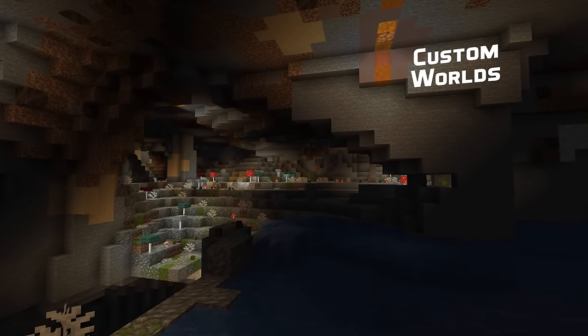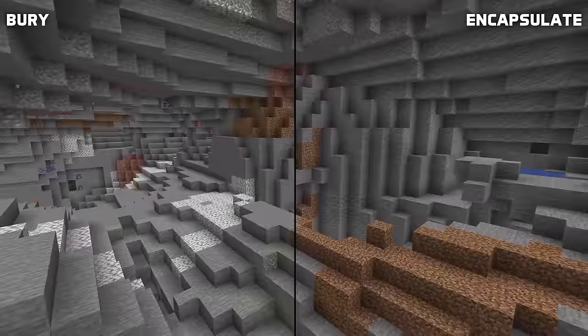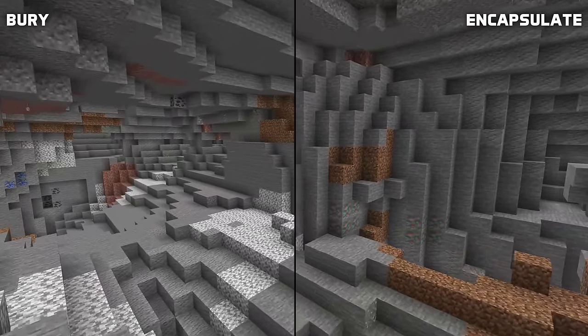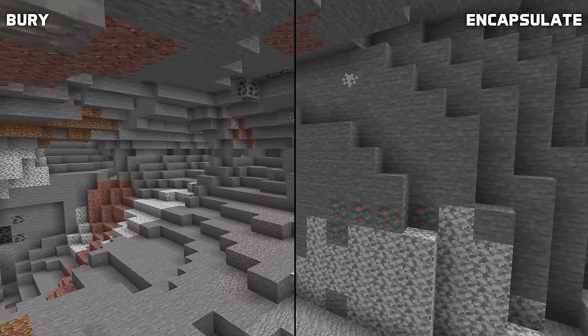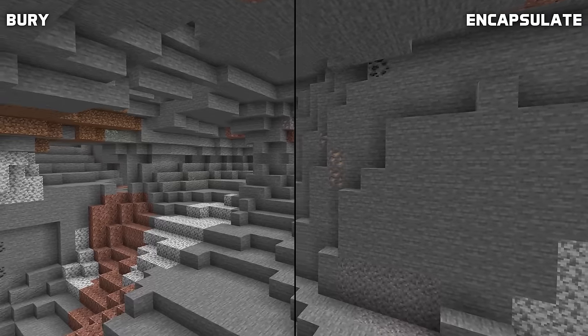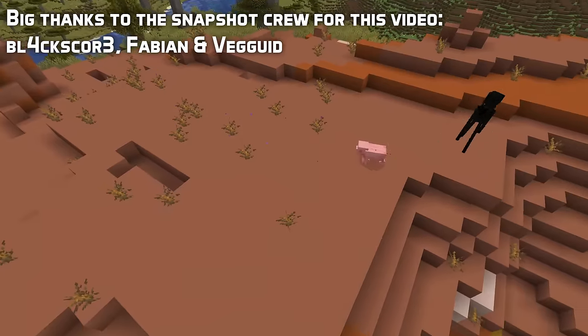Finally, custom world generation news. Note that the format changes for particles apply to world generation files as well. There's a new option for terrain adaptation for structures called encapsulate, which increases density not just around the outside of the structure but also around the individual pieces of that structure. And that's all for Datapack version 39. My name is SliceLime, thank you for watching, I'll see you next time.